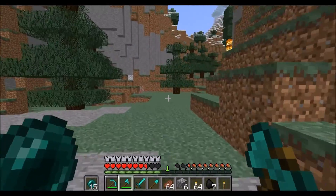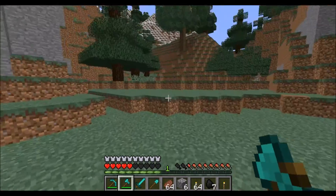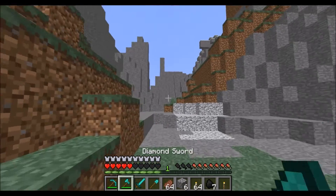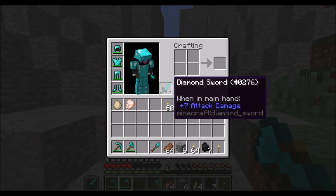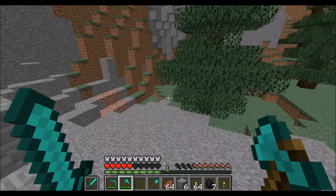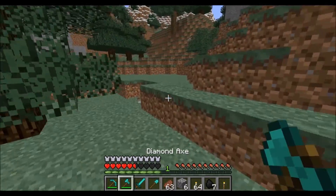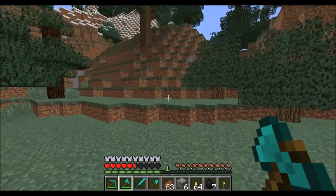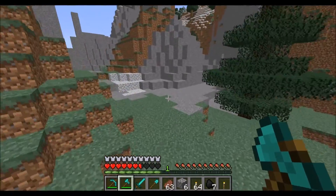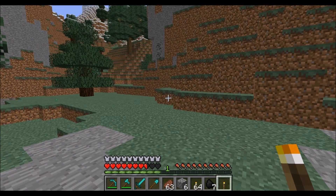Pretty much any item with a right-click function will work in the off-hand slot. If you put a sword in that hand it just blocks — it doesn't swing. Everything in this slot functions off of right-click. At the moment it's a cool little slot. I forgot to include it in the main video so I'm recording it afterward and sticking it in during editing. Hope you enjoyed the video — goodbye everyone!